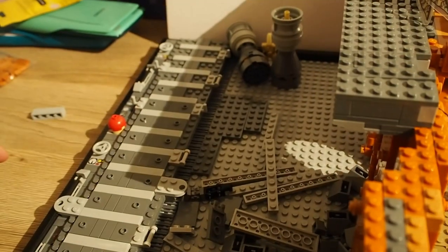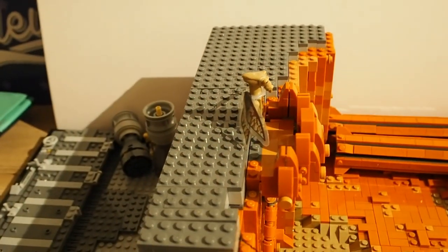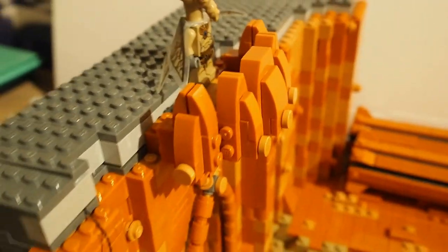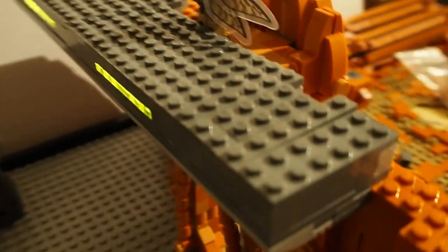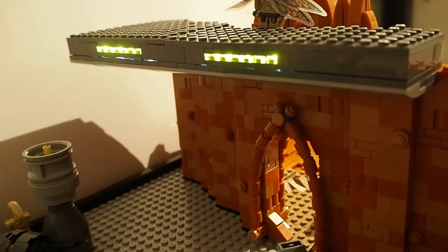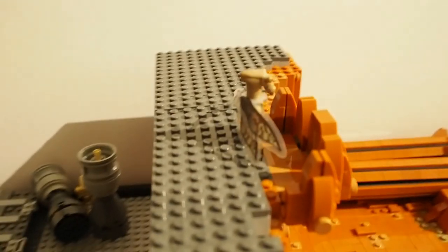Next episode we'll also work on this conveyor belt, and hopefully we can start building up this wall. I'm really happy with the progress so far — this balcony area looks really cool, the lights and the platform look really good, and it's really smooth at the bottom.